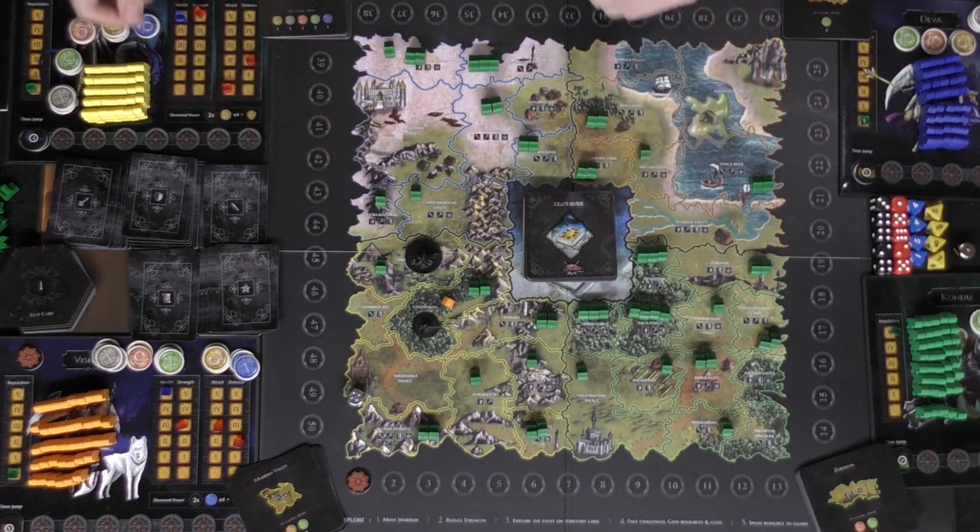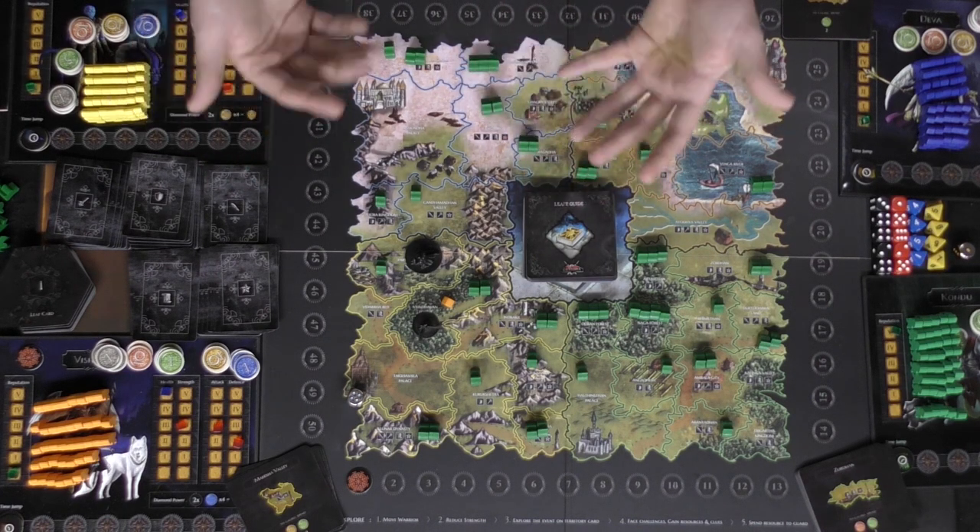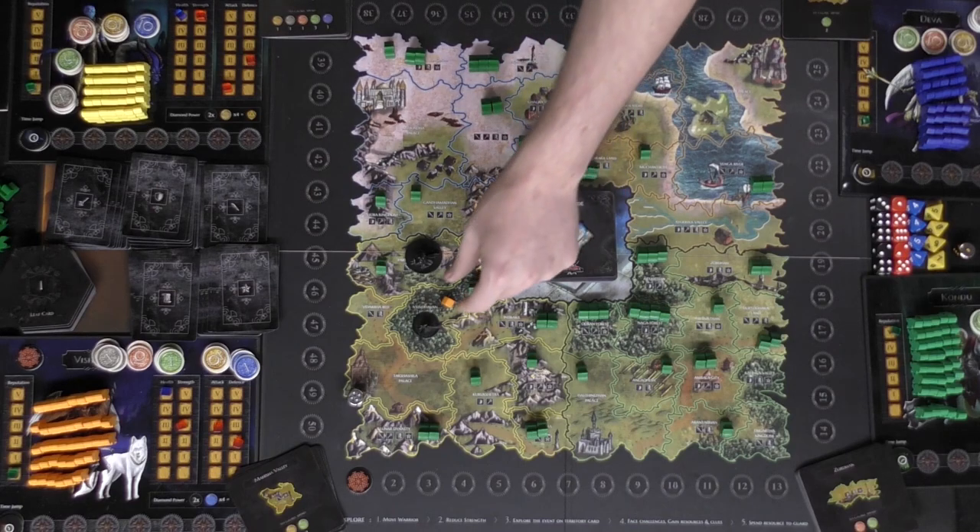At the beginning of every round when you reset after everybody expends their strength, you reset your strength based on your health — you move it up to whatever your health is. So keeping your health high is very, very important, and that's how the strength reset works.